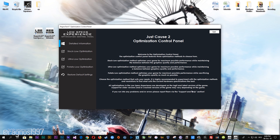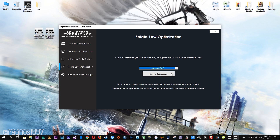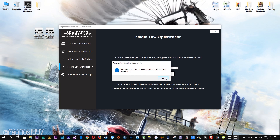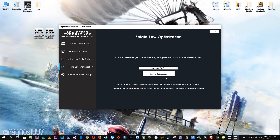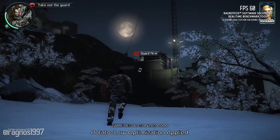When the optimization control panel loads, simply select the method of optimization and resolution you would like to run your game on. After you do that, simply press the Execute optimization button and then start your game. Feel free to experiment with the resolutions and optimization methods to find what suits your system the best.